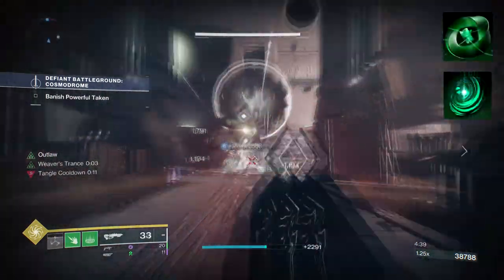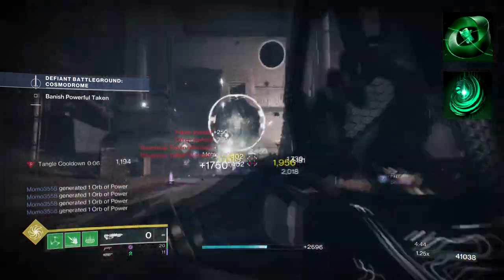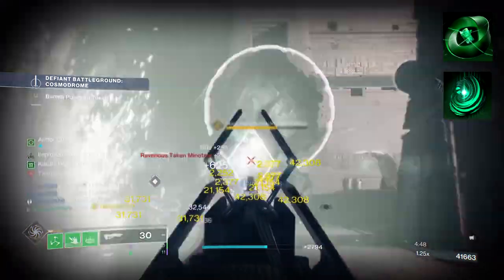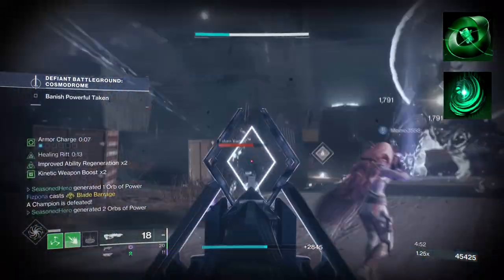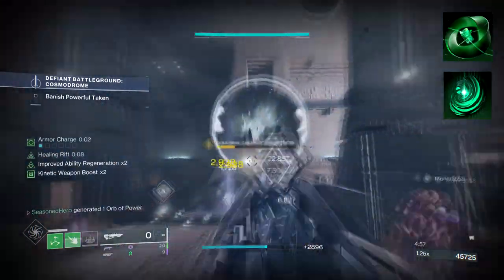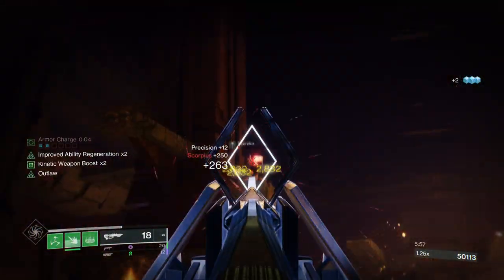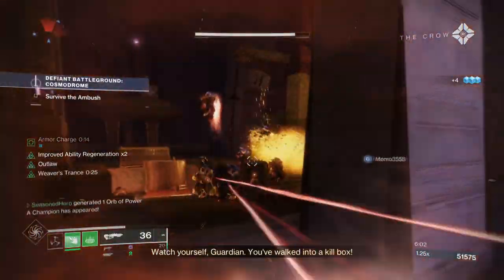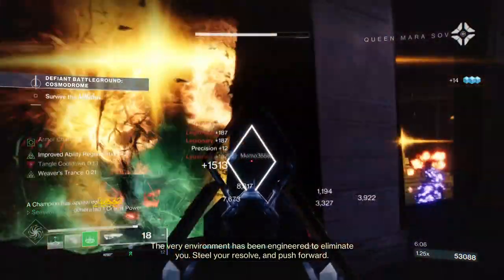To start, you're going to want to have the Wanderer, where tangles that you throw at a target will track, stick, and then explode and suspend on them. Threading final blows creates tangles. You then want Mindspun Invocation to enhance your grenades, which will be suspend grenades. Instead of heavily using threadlings like last time, we're going to use it as a byproduct of our current setup here and there instead. Suspend is a very powerful tool for Warlocks — each target killed by it will also spread its effects onto others, creating a near infinite loop of Suspend.